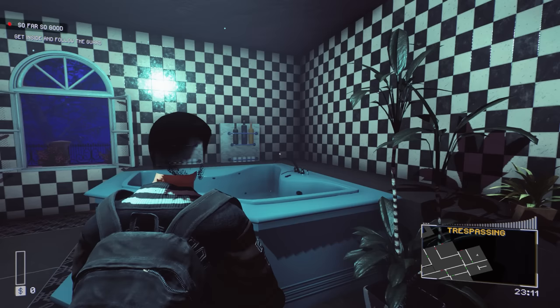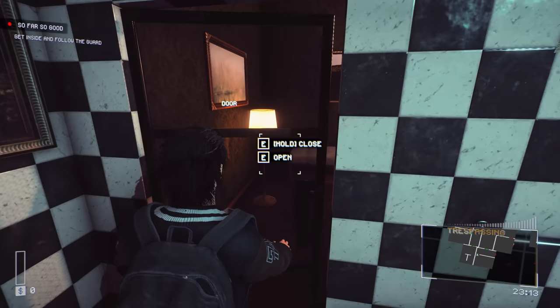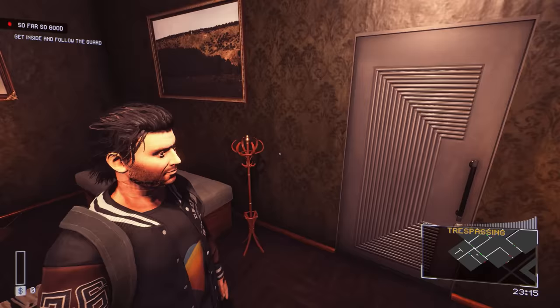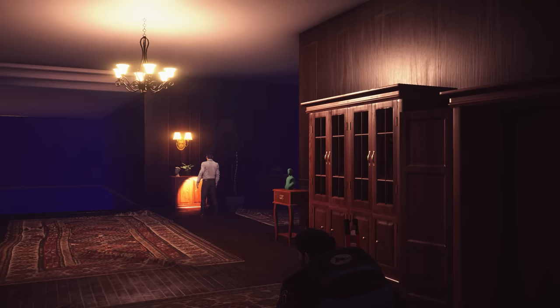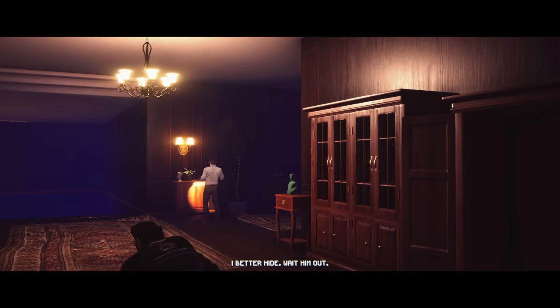Hold it open and just open - let's try slowly opening it like that. Can we crouch? They'll probably teach us that here shortly. He went down this way, so let's go nice and easy. There's a person there. There we go - he's being sneaky. Now I'd better hide and wait him out.